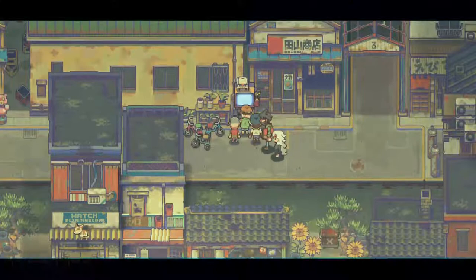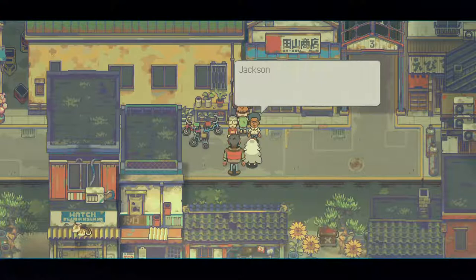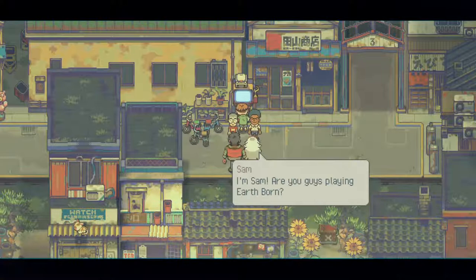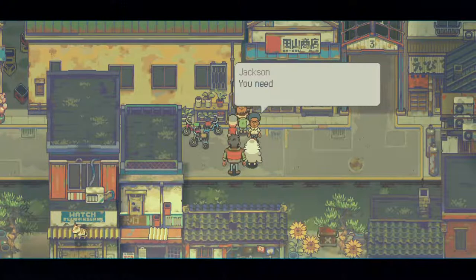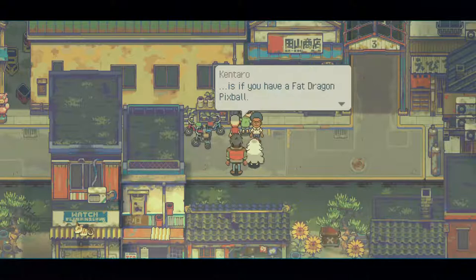Wait — is there another game called Earthborne? Oh hi, I haven't seen you around here before — you new in town? If you want to play Earthborne you're gonna have to get in line. These are the two headed toward the princess's house — Kantaro and Jason. They're playing Earthborne — wow, I've never seen that enemy before! It's the hidden monster in the mountain area: the fat dragon. He's got a skill where he can reflect damage off his belly. You need basically the ultimate equipment to beat him. The only way to even get to the cave where you can meet him is if you have a fat dragon pitch ball, which is super rare.